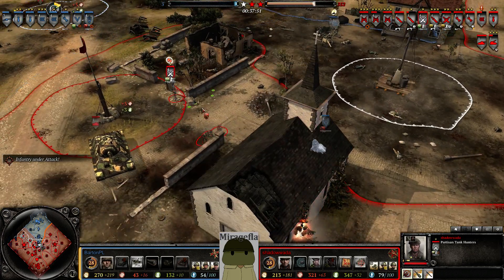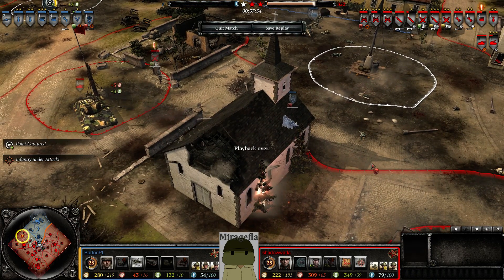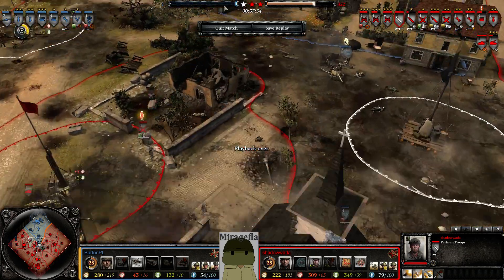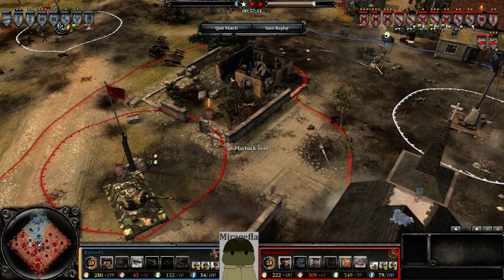Pretty sure this is going to be it for Barton. He had a very strong early game but seemed to crumble later on. It may have been the fact that he had nothing to deal with the early T-70, allowing the Soviets to retake entire map control. He got the Ostwind but lost it, then lost a second Ostwind without really doing anything. There was just way too much infantry from the Soviets, especially with Partisans popping everywhere. Furthermore, Barton lost a few units unnecessarily. That'll be all for now — we'll be bringing you more games later on. This is MirageFly, signing off.